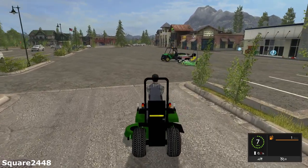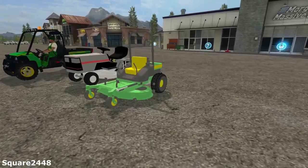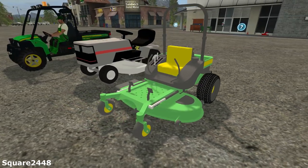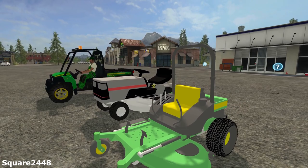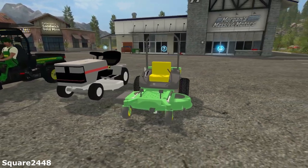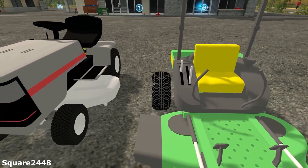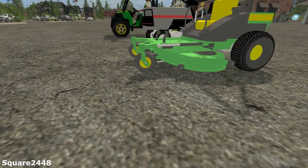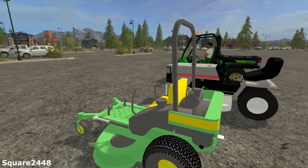Up next we are going to be taking a look at a John Deere Zero Turn. It does have the same wheels as the other one and it is a little bit of a lighter green, lighter yellow, and lighter grey. This thing still mows and still looks really nice. The wheels seem to be a little bit further out than usual, which is pretty easy to fix, and it doesn't really slant upward too much, since a lot of them have that problem.